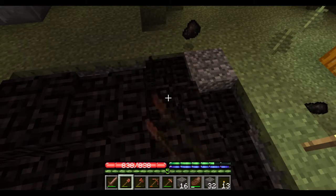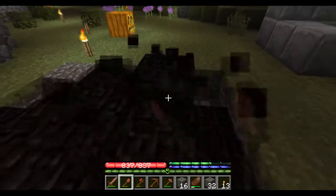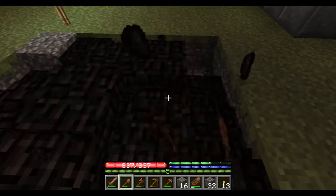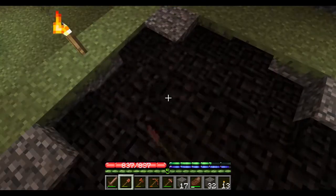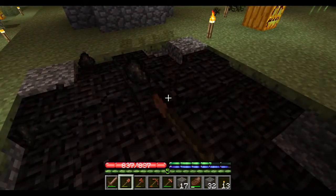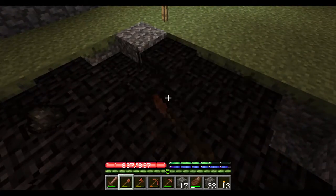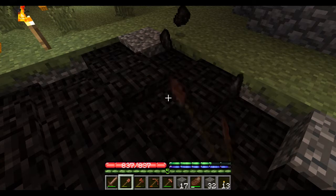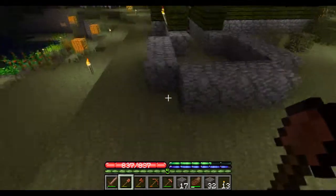I went down in the mine shaft that I had dug, and I took the prospector's pick and went all over the walls and the floor, and it didn't come up with anything. So I'm really at a loss on how we're supposed to mine — what the proper way to mine is. Branch mining is kind of out of the question. Maybe I'm in a bad biome. I mean, we found quite a bit of copper, so we'll figure it out.